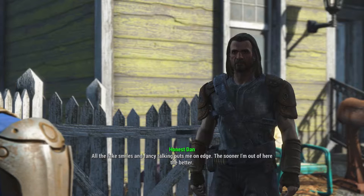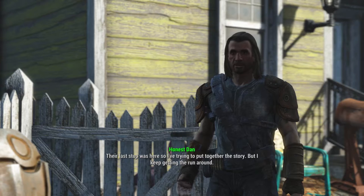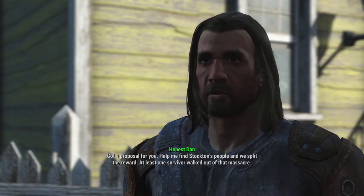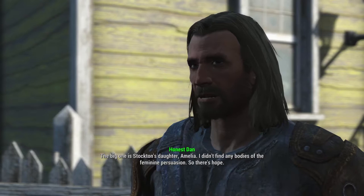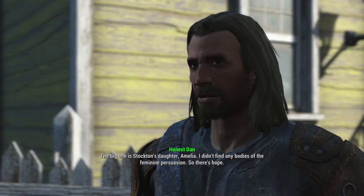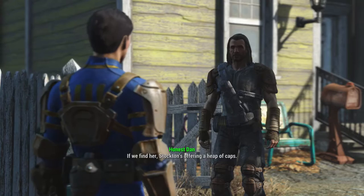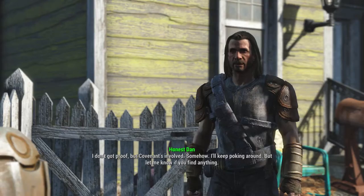You have a problem with the people here? All the fake smiles and the fancy talking puts me on edge. The sooner I'm out of here, the better. You know anything about Stockton's caravan? I signed on with old man Stockton to find his lost caravan. What's left of it is just outside of town. The last stop was here, so I've been trying to put together the story, but I keep getting the runaround. Help me find Stockton's people and we split the reward. At least one survivor walked out of that massacre, and I intend to make good on my contract. The big one is Stockton's daughter, Amelia. I didn't find any bodies of the feminine persuasion, so there's hope. If we find her, Stockton's offering a heap of caps. Sounds fair. I'm in. Here's all I got on the caravan — I don't got proof, but Covenant's involved somehow. I'll keep poking around, but let me know if you find anything.